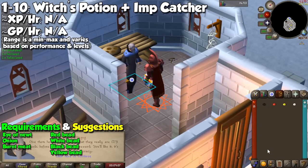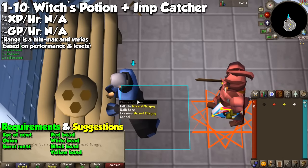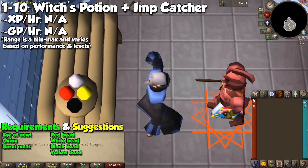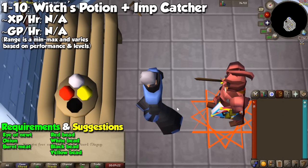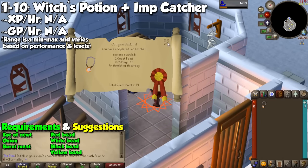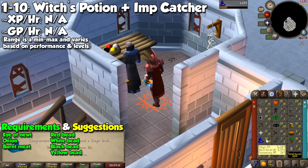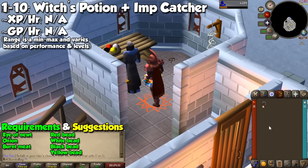Our first method has to do with questing, and these two are the only ones I recommend for experience. You are going to do both the Witch's Potion and Imp Catcher to go from levels 1 all the way through 10. If you're on an unrestricted account, go to the Grand Exchange and buy a red, white, black, and yellow bead, along with an Eye of Newt and an onion. Get yourself some burnt meat, and with these items your first 10 levels will take about 5 minutes — you will spend more time walking than questing.